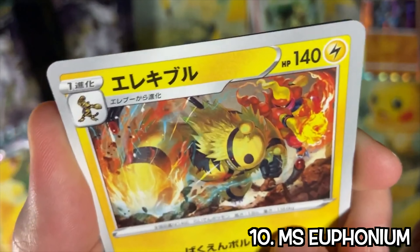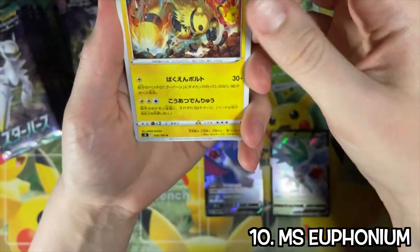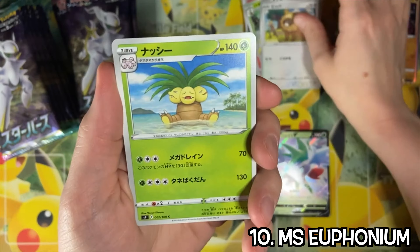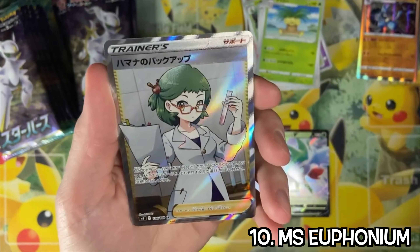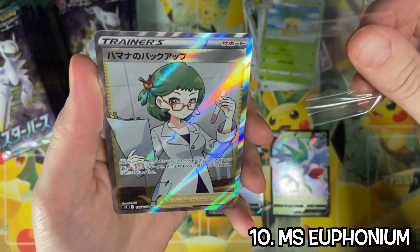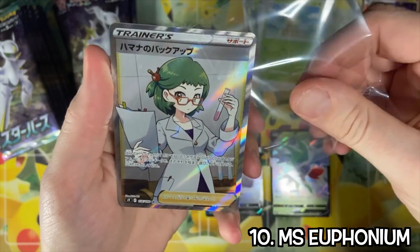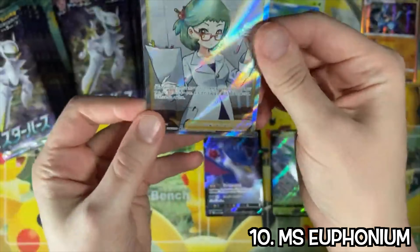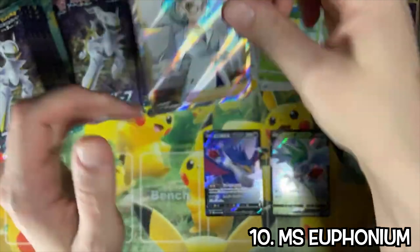Oh, there's a secret rare — we got a full art trainer, look at her. Getting the waifu cards. That might be the only thing we get. I have heard there are double hit boxes though.